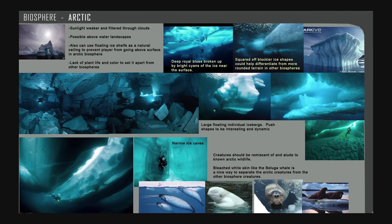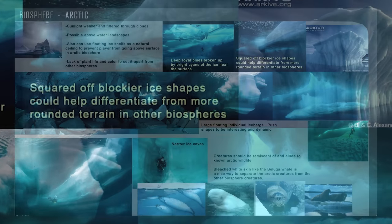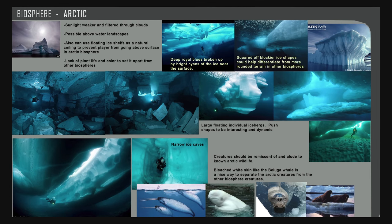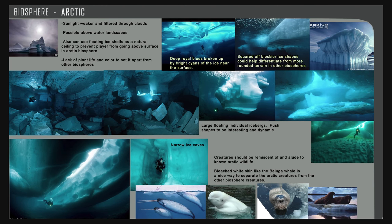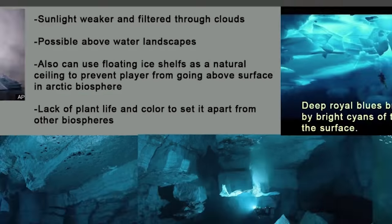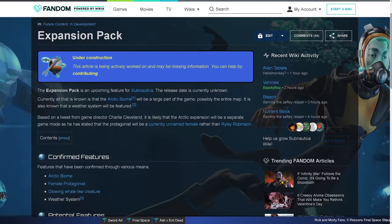On this page, you're also going to see the reference sheet for the Arctic biosphere — basically a collection of real-life shots of Arctic areas and wildlife for reference to emulate this kind of environment in-game. It says creatures should be reminiscent of and allude to known Arctic wildlife. This sheet is obviously something sent between devs for reference, and it's always subject to change. On the Arctic biome wiki page it says you could be above and below, but on this sheet it says floating ice shelves could be used as a natural ceiling to prevent the player from going above the surface. There's also contradictory information suggesting we will be able to be on top of the landmass as well.